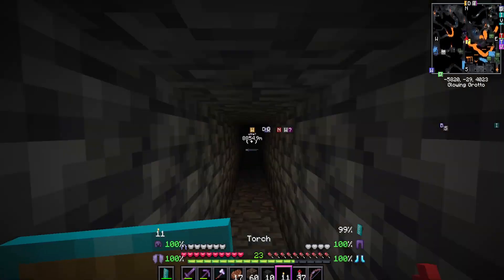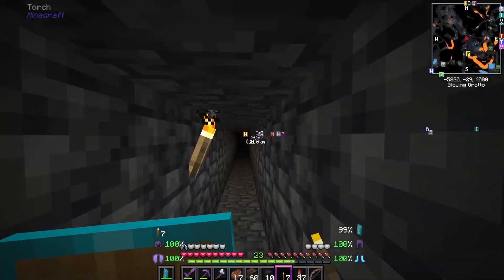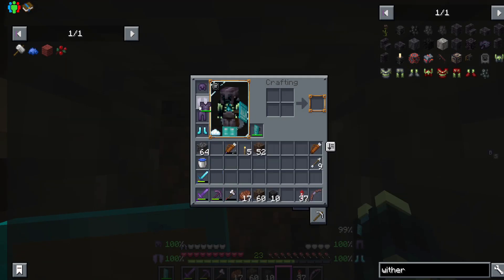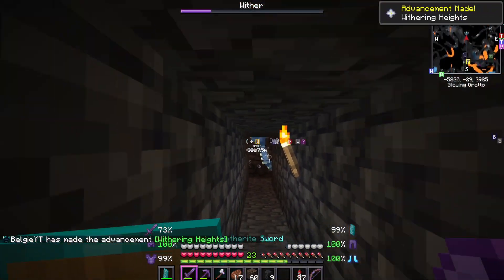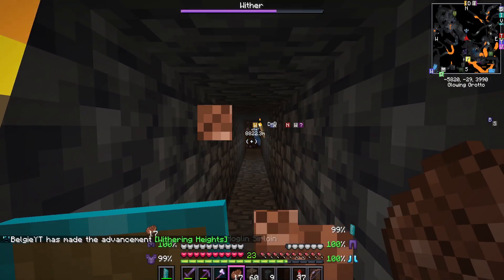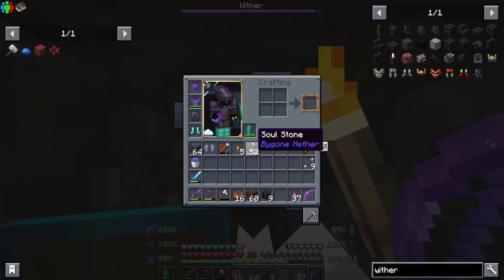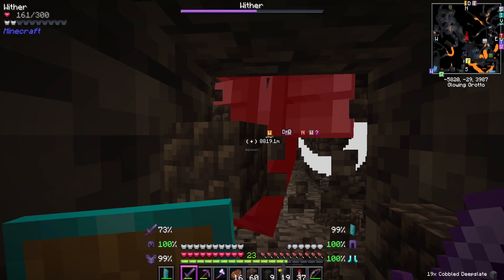I've dug a hole that goes about 30 blocks down. I hope this is a vanilla wither, though it could be a modded wither with some changes, in which case we could die here. So if I spawn it - there we go, we got the achievement for summoning it, and we should get another when we kill it since one of the quests is to kill the wither. Let's stand back, let it explode, and we can bow it. Actually the sword has smite, so I'll use that instead.